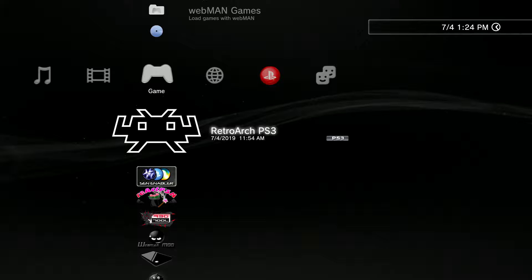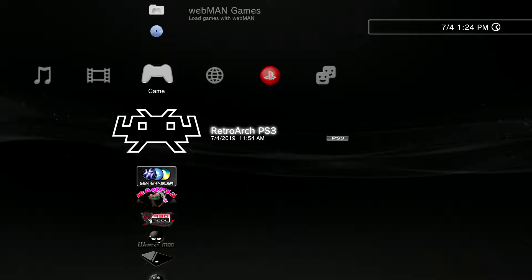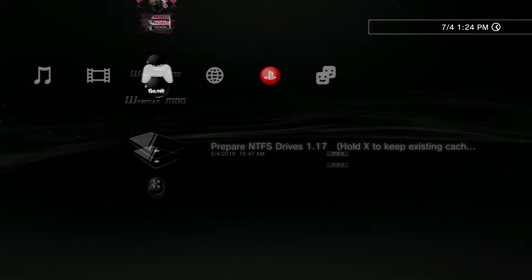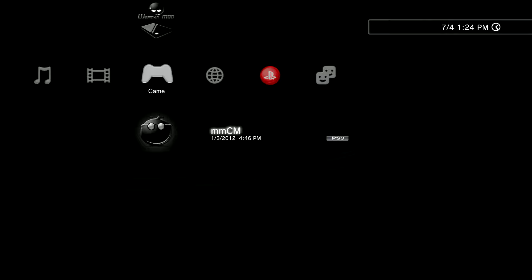RetroArch has successfully installed on my PlayStation 3. Now we have one of two options depending on your preference: you can either boot into RetroArch and play your games directly off the USB drive, or use the second method — copying your games to the PS3's hard drive so you don't need the USB plugged in. For the second method, we need to boot into Multiman, so assuming you installed that along with RetroArch, go ahead and boot into it.